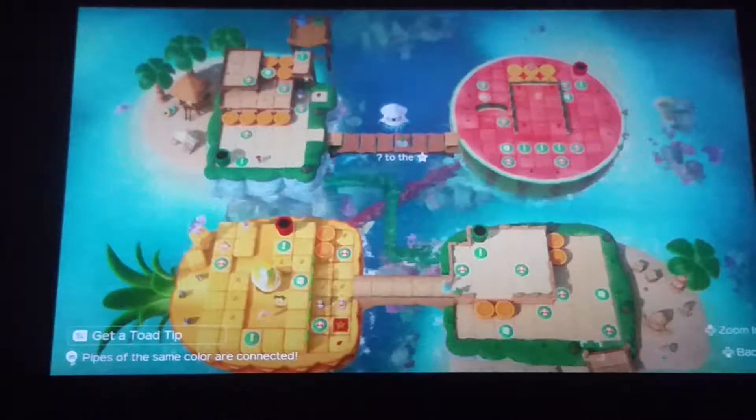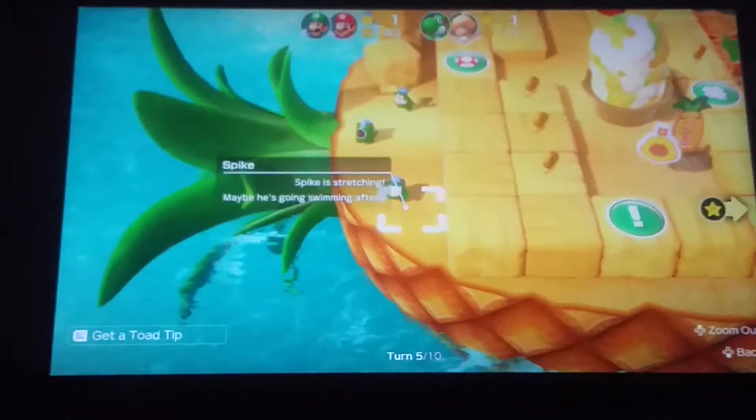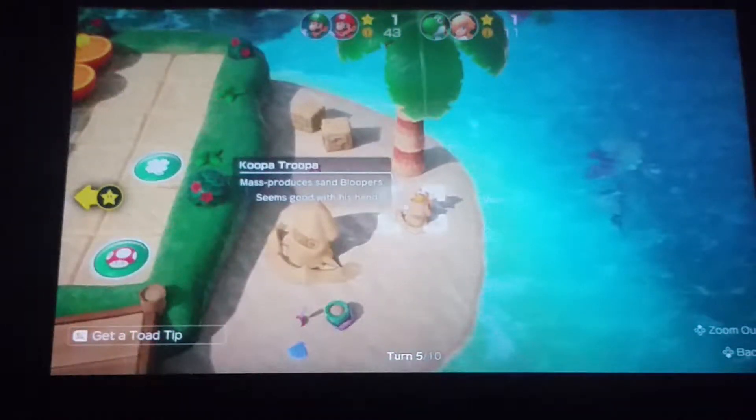Here's the video I have showing off all the ones for Watermelon Walkabout. That's just an item space. 'Sand sculpture — a Blooper sculpture made out of sand. I'm a little worried it's gonna fall down.' 'Koopa Troopa — mass produced sand Bloopers — seems good with his hands.'